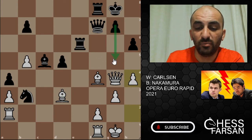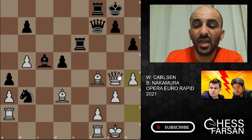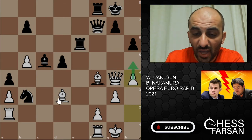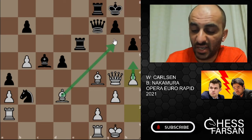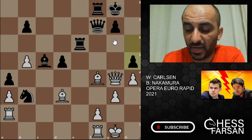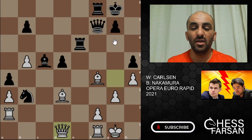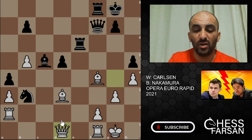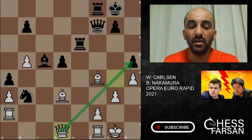h4 by Carlson — stopping the g5 push. He can attack and also has the idea of going h5 then bishop g6. Here Nakamura tried queen d1 — and look, Carlson just shook Nakamura's defensive moves, and now this pawn on h5 means the queen will be eyeing the kingside. Clearly the kingside is weak.